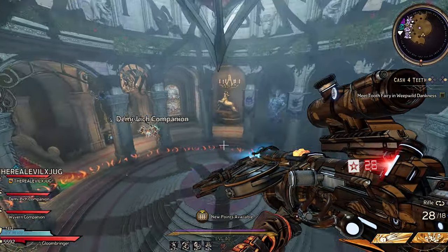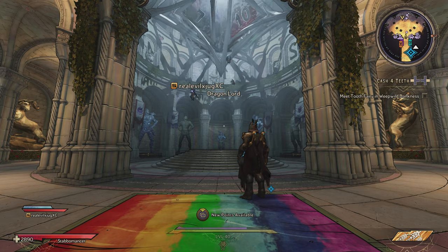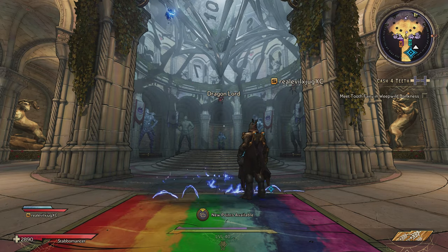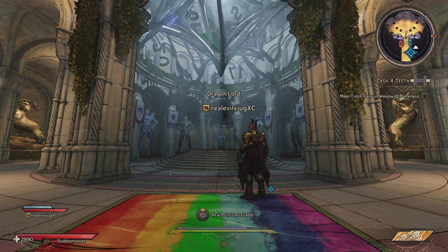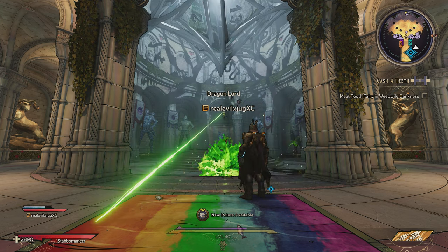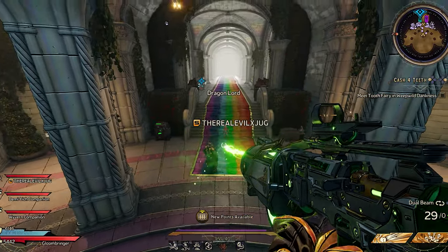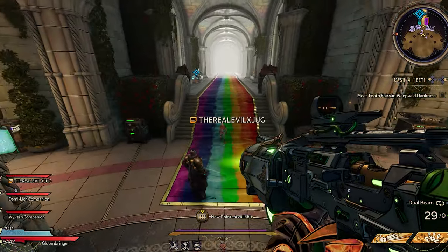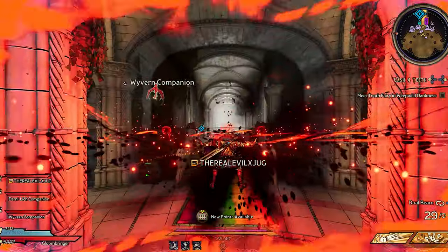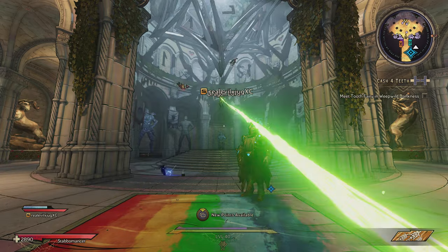This is a really fun way to play Borderlands — from both first person and third person point of view at the same time. You can go outside of the map, get up close and personal with the bosses, and see the creativity of the developers and the beauty of the environment and characters. Look at that — super saiyan lightning bolts all around me!